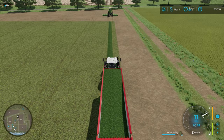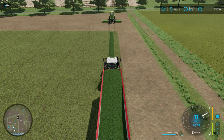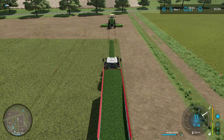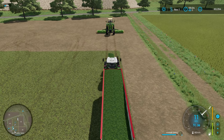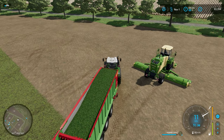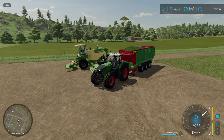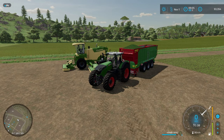That is almost two forage wagons full of fresh grass off of here - I think these are 50,000 liter forage wagons. That is 95,688 liters of fresh, unconditioned grass. Let's reload and mow with the conditioner and see what we get then.